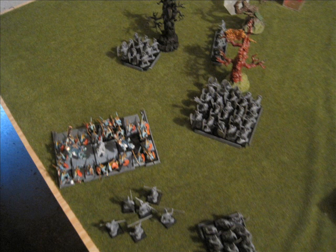Lizardman turn five — this was frustrating. I spent so much time forcing him to do something, and finally when he acts he charges my parent block. I failed my fear test but I can still hit on sixes. I go to support charge with my detachment and also failed my fear test, so there's no support. The Crocs of Gore kill a ton of my guys and I break. I still have a flank charge from the other parent block, but it's frustrating that I set this up perfectly and then a couple of failed fear tests lost me two units.